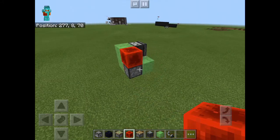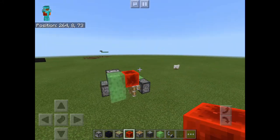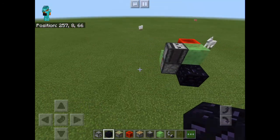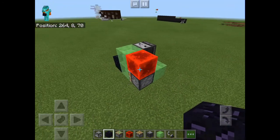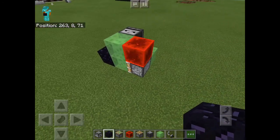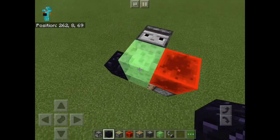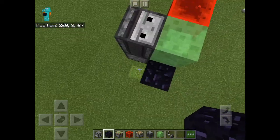You can place a redstone block here and it's already working. This is what I believe to be the smallest slime machine. I'll quickly stop it — the way it works is this redstone block powers this piston that pushes these two blocks, which are connected to these two blocks.